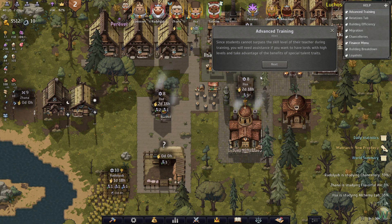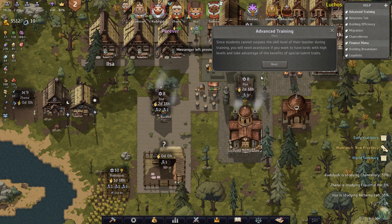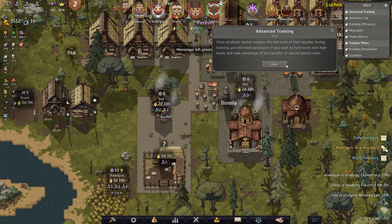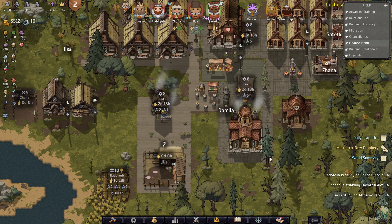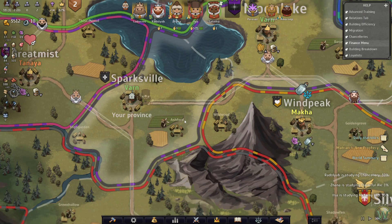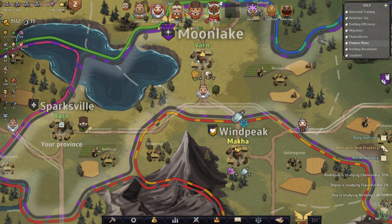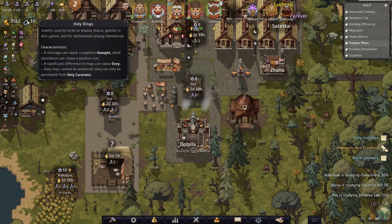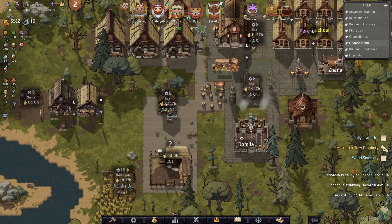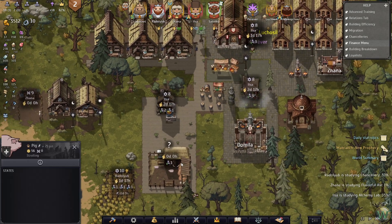Since students cannot surpass the skill of their teacher during training, you will need assistance if you want lords with high levels and special talent traits. Invite guests from neighboring settlements - many will be willing to provide lessons for a few rings. You can also capture a talented lord for the same purpose. Pay close attention to the traits and skills of prospective spouses when getting married. Someone also suggested I start buying rings from the traders so we can use them for purchasing that - and that makes complete sense now, especially after having read that. So we'll do that.